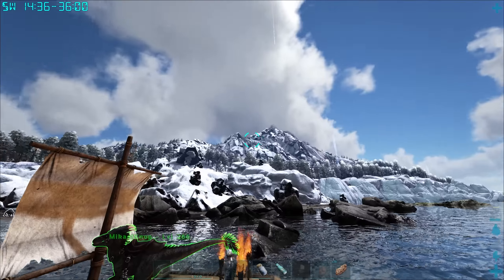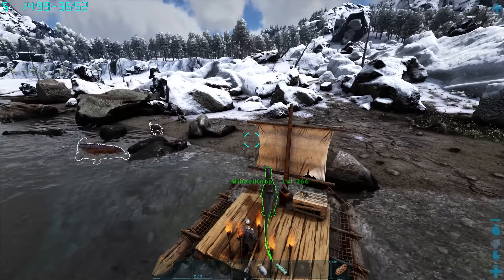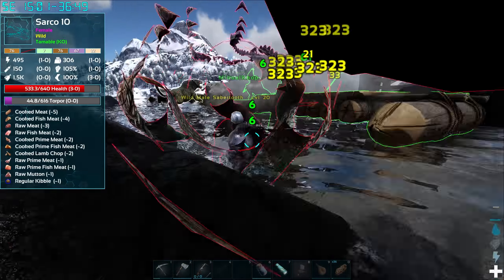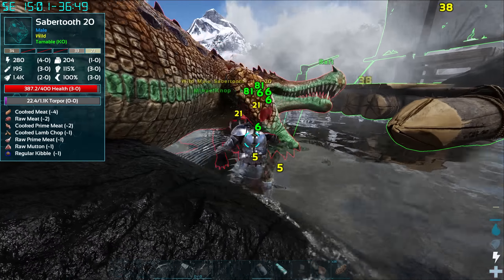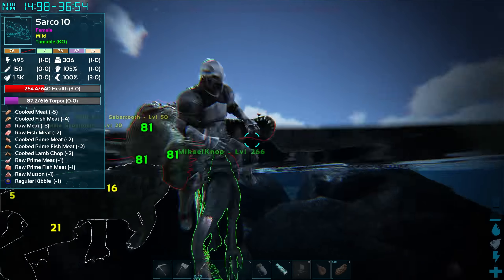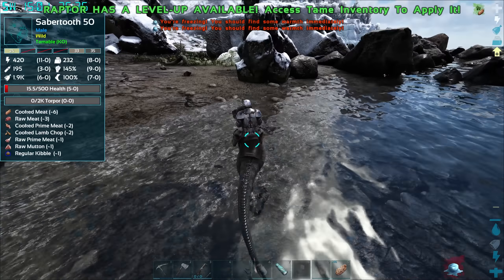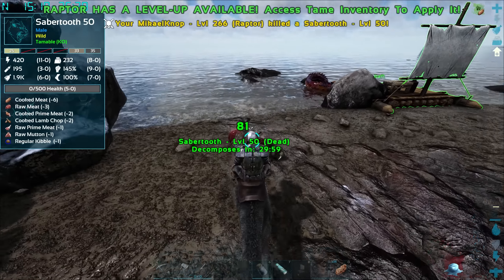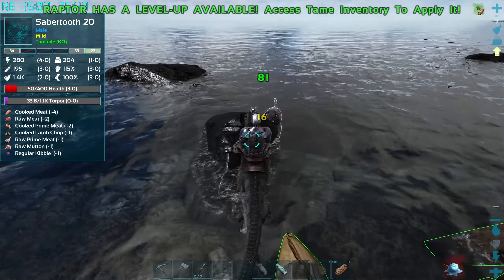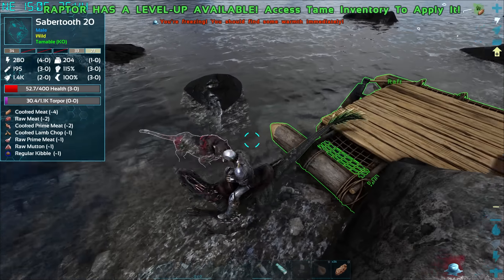Arriving on the coast — the path to blue obelisk can be seen up there. There's a sarco that's aggroed on me — oh it's not good! Raptor, help! Got back on him. We got the sarco. This is turning into a bit of a disaster. Not quite sure how we're still alive, but we are — that's the main thing. There's a saber gaining torpor because I've been punching it.